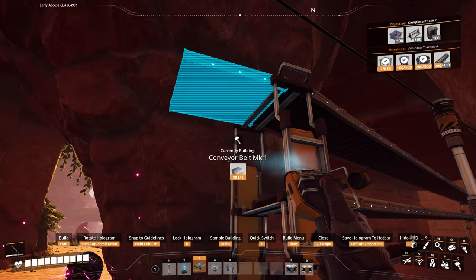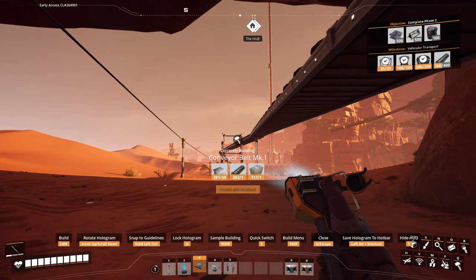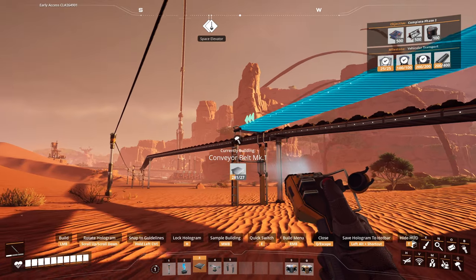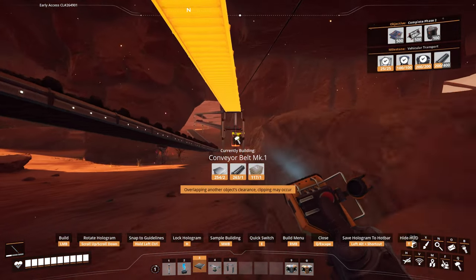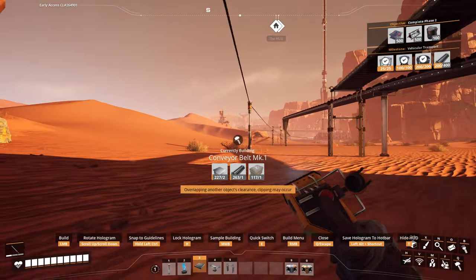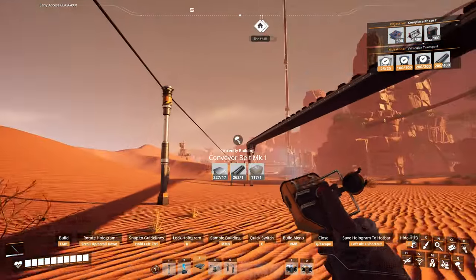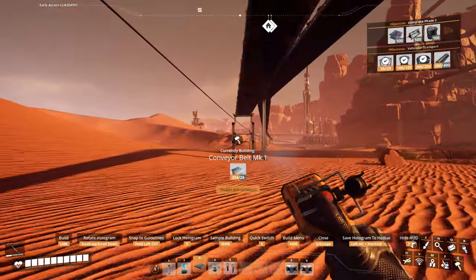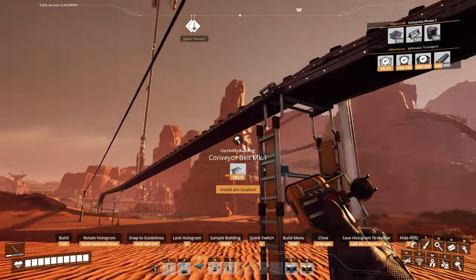Slowly running back to where we're trying to go. You can kind of cross the belts — if you really want to, you can set it up so you flip them in the middle and they'll run through each other and they'll be fine, it'll all work out. The belts will kind of phase through each other — doesn't really do anything other than look bad.